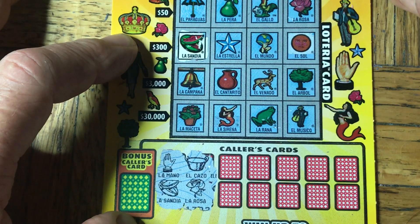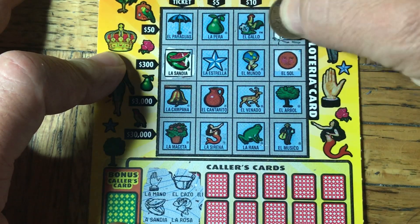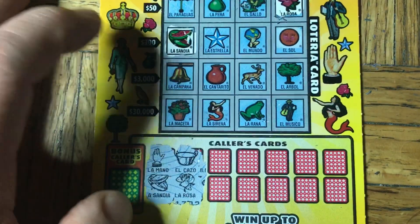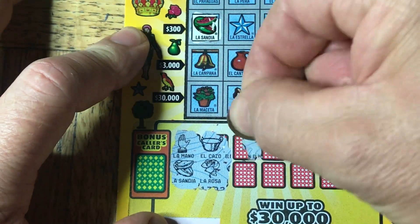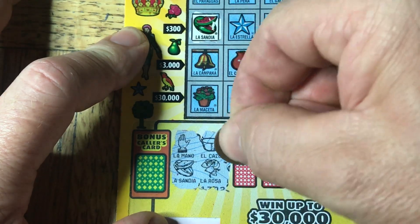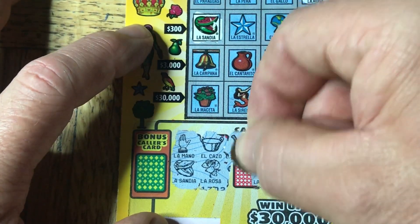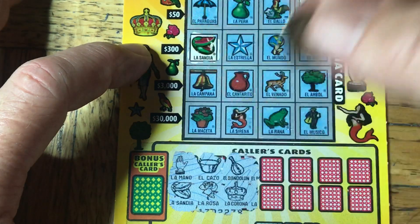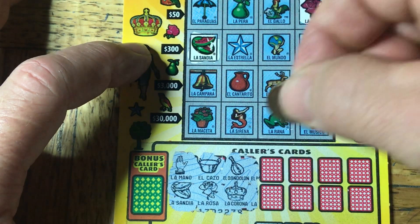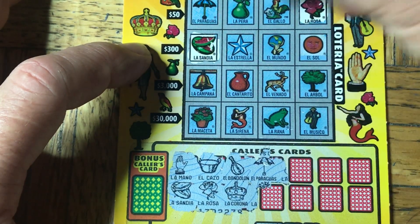La Rosa. We got one up on the top here. My Spanish is not so bueno, so some of these words I do not know. We have whatever that is — I can't even read it. My eyes aren't good enough to actually read the letters so I have to match the pictures. We got this one — the crown. The Corona. Nope. That's a hard card already. We have an umbrella. We do have one of those up here in the corner.